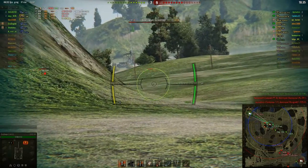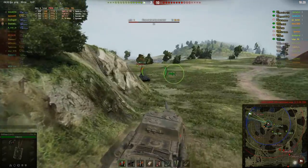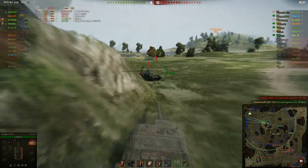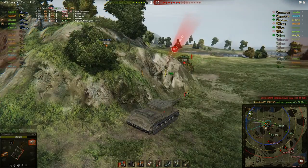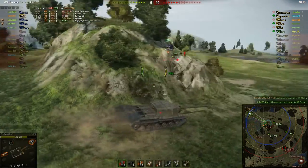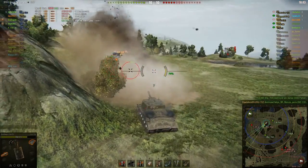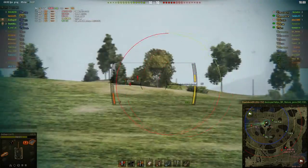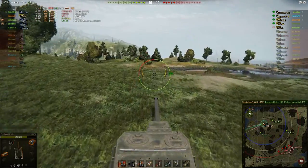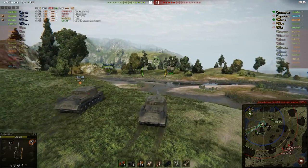And now there's a WZ-132 on less than 750 HP, so one shot should kill him. He low rolls, but luckily only takes track damage in return. Now that guy damages his gun — that's a bit annoying. This poor WZ-132 is trapped between a rock and a hard place. Nothing he could do there. And he just fixed his gun — I was wondering if he was going to play the rest of the match with the damaged gun, but he fixed it, so that's good.